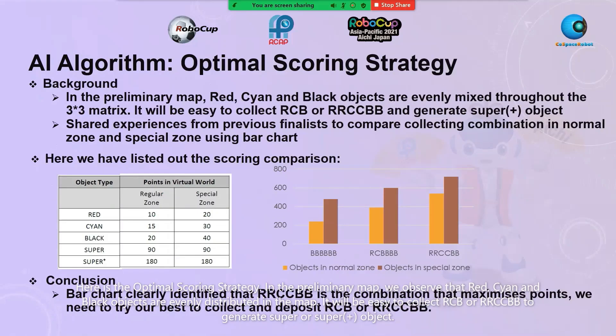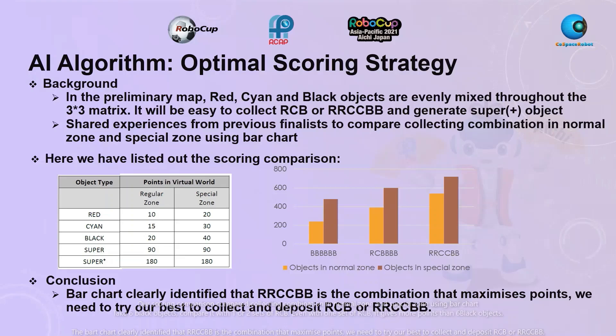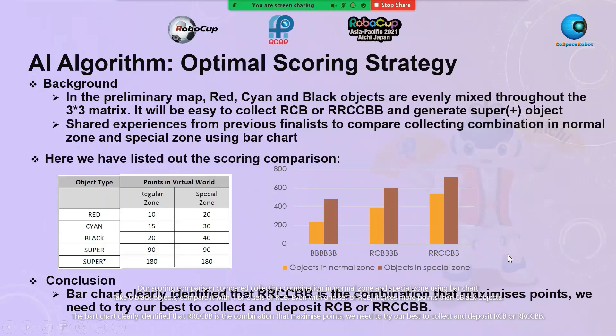Here is our optimal scoring strategy. In the preliminary map, we observed that the red, cyan, and black objects are relatively evenly distributed. So it will be easy to collect one or two sets of RCB to generate super or super plus objects. Our scoring comparison using a bar chart compares collecting combinations in normal zone and special zone. Even with one set of RCB, it gives more points than six black objects. The bar chart clearly identifies that RRCCBB is the combination that maximizes points.